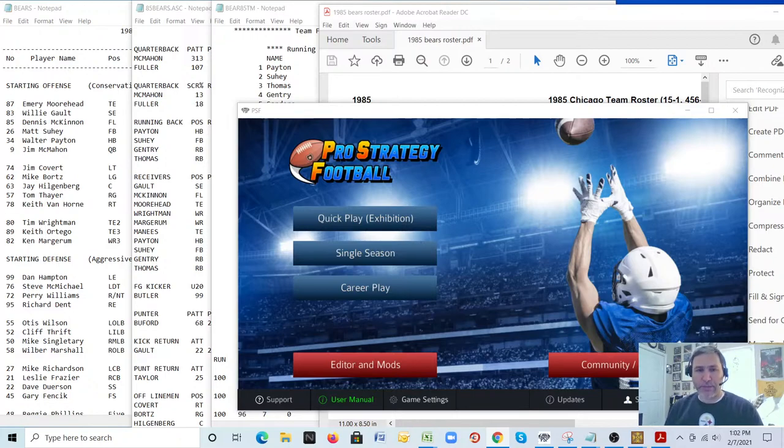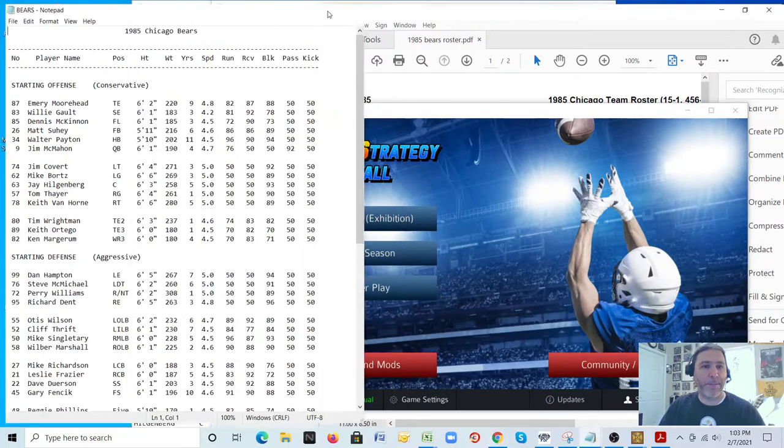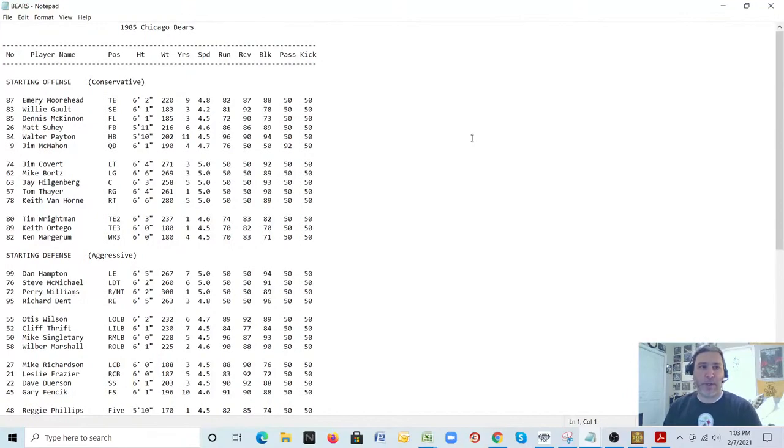You'll see the Pro Strategy Football game and behind it a whole bunch of text files. These are examples of the 1985 Bears — that's who we are going to be building today. I'm going to show you text files from four different football simulations to show how they have the 1985 Bears organized. First, we'll go to this text file — this is the 1985 Bears from the old XOR game NFL Challenge.